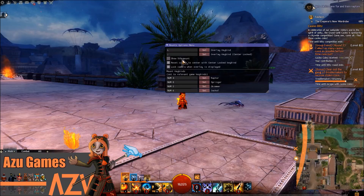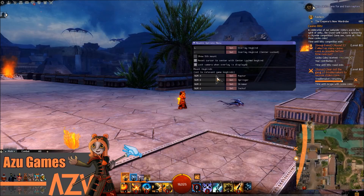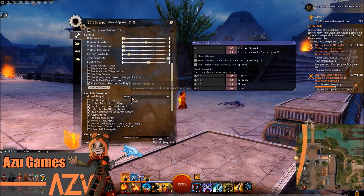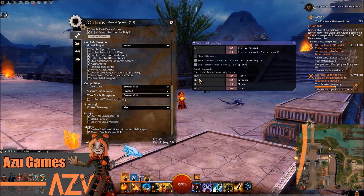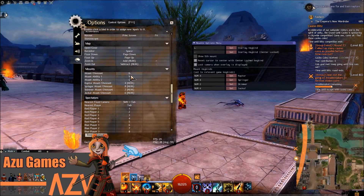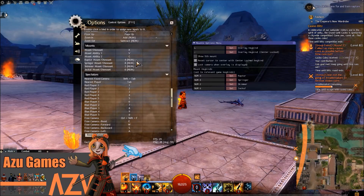You can select the option to show the fifth mount — I don't have it unlocked so there's no point in me doing it. On top of that you have to put your mount keybinds in. You need to set your keybinds first before this will work — you can set them here before going to the actual in-game menu, but they need to match up, otherwise it's not going to work properly. Basically it presses that button whenever you click towards the raptor, skimmer, springer, or jackal. To do that, go to Control Options and scroll down to Mounts.